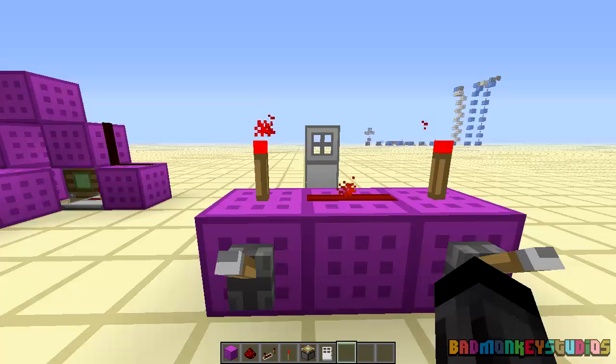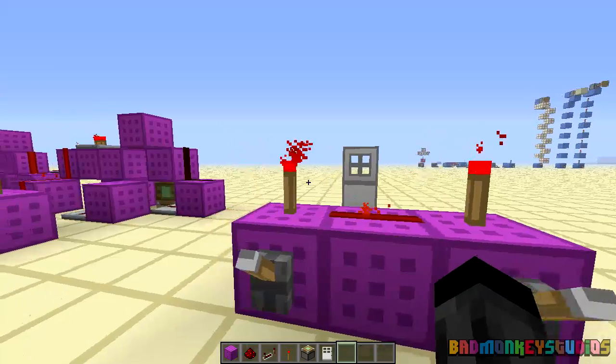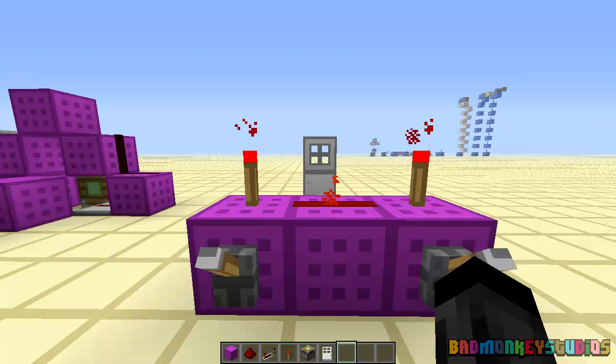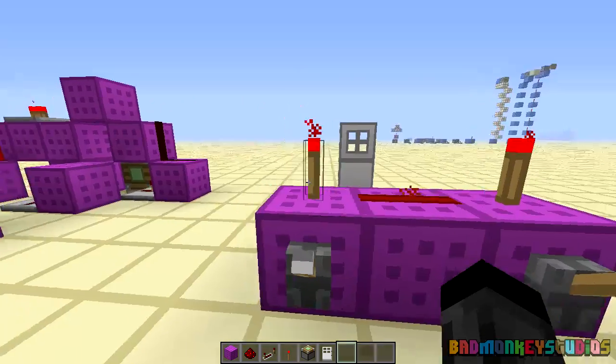There's a lot of cool things you can do with this. One of them is creating a small combination lock, a very basic one. You can have a wall of switches, and when the certain switches are switched down, then the door can open — or whatever Redstone device you want to hook it up to.